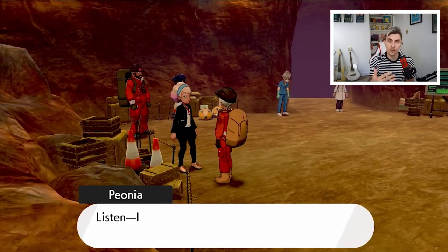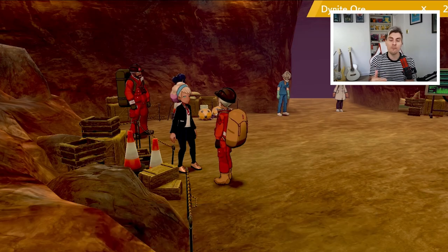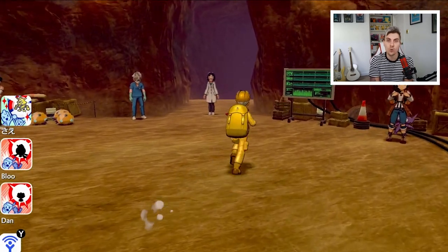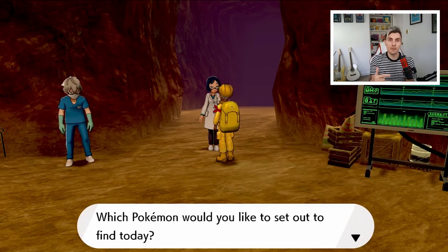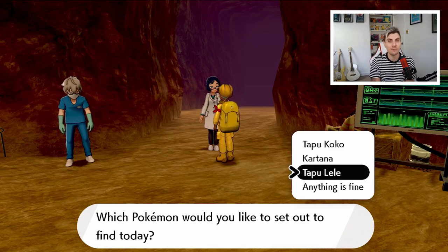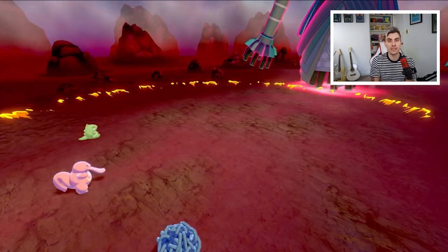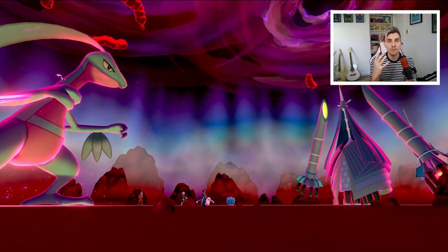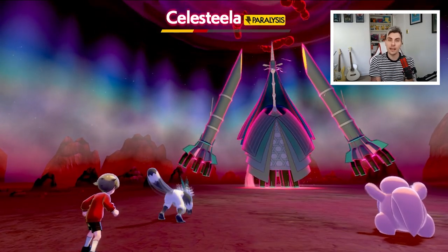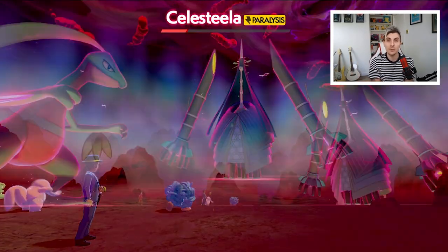There is a way to speed this up. After finishing a run, come back to the Max Lair cavern and you'll find Naya — Peony's daughter — still in there. If you speak to her every day she will offer you a new route for one of the Ultra Beasts, which you can purchase using Dyanite Ores. This saves that route to your list of available routes, and you can have up to three Pokémon listed. For example, she's currently offering a Circuitry Route for five Dyanite Ores.